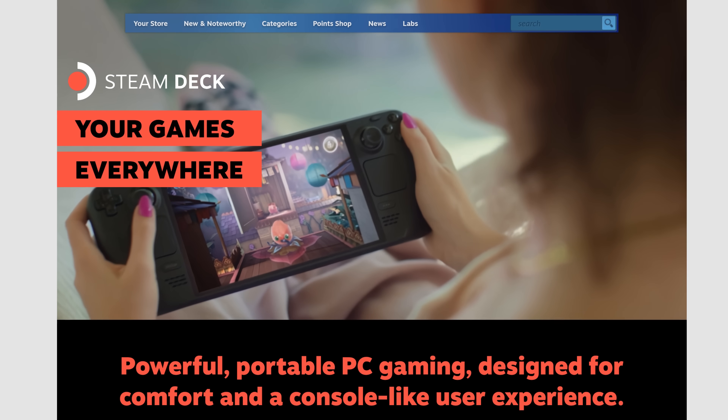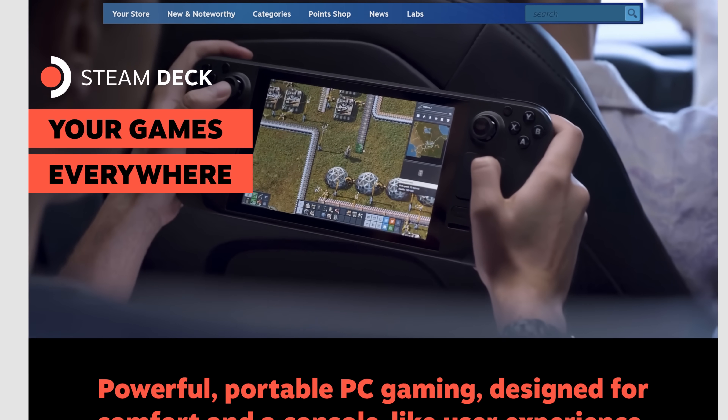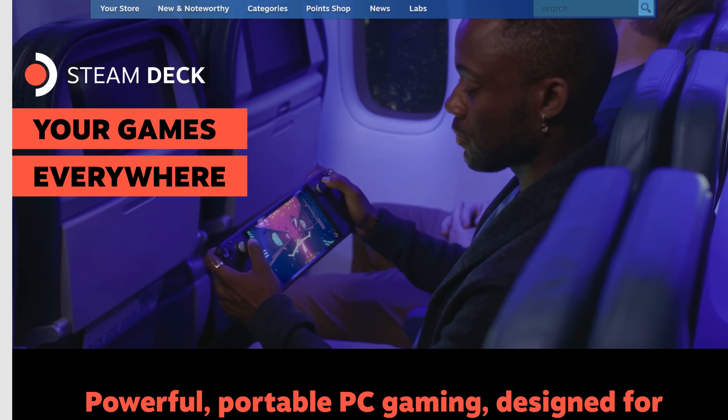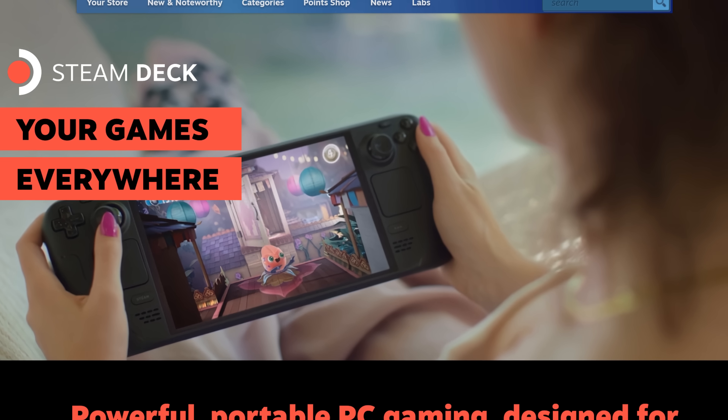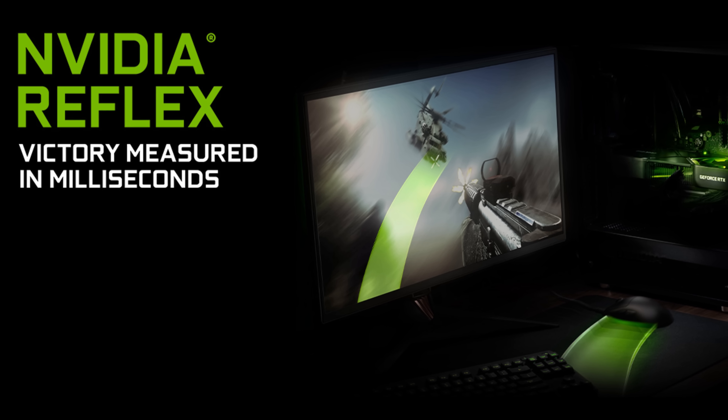Anti-Lag 2 will help players using modern AMD graphics cards and APUs, and especially those using slower graphics cards, who will likely find that enabling the feature results in a much more responsive experience, even if it doesn't increase their framerates. In fact, framerates might actually decrease slightly. This too is the same as using Nvidia's Reflex.